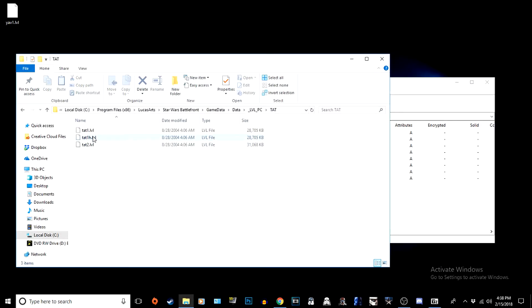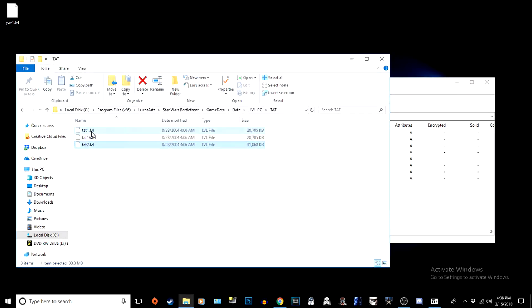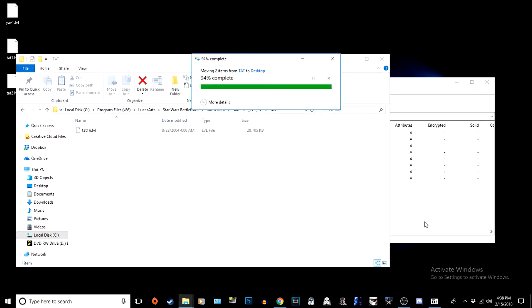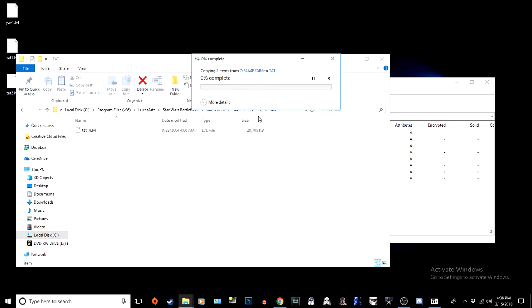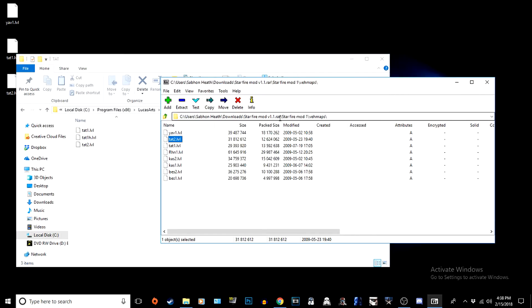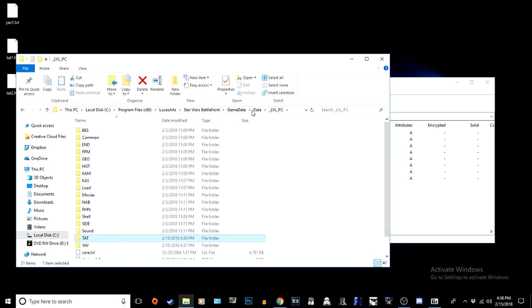You would take out the ones that correspond, because sometimes there would be three of them. You could press Control and put them on the desktop or wherever you want - it doesn't really matter. Just replace these. I'm not going to actually replace them permanently, but I'll do it for the tutorial. That's pretty much it for this part - you just do that for all of them.